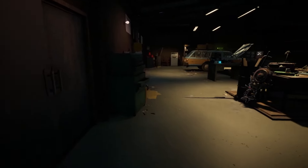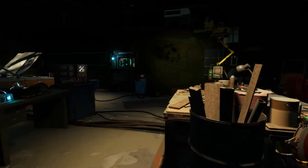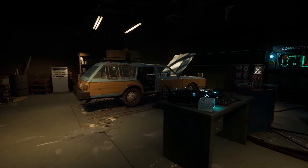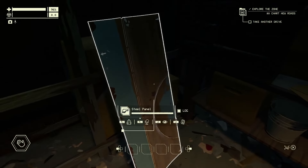We're going to start this walkthrough in the garage. It's your base of operations where you start and end every trip. Eventually, it'll start to feel like home, and while it can be upgraded, the car is the real star of the show. It's not just a vehicle — it's also the key to your survival.